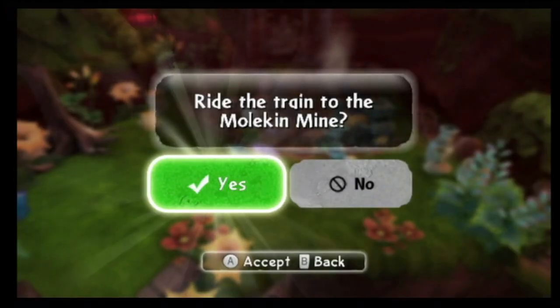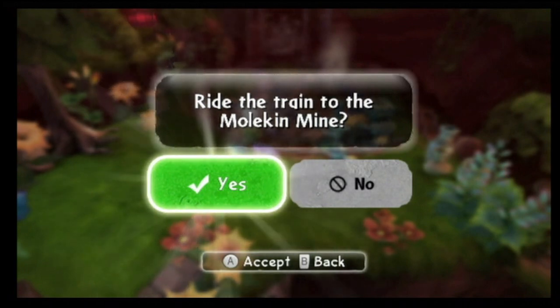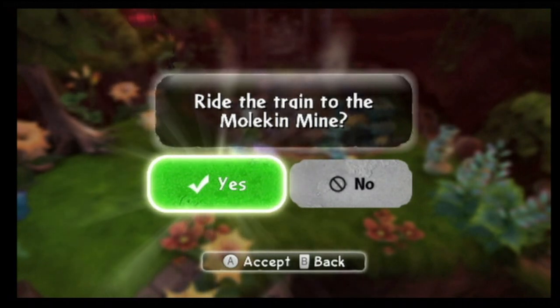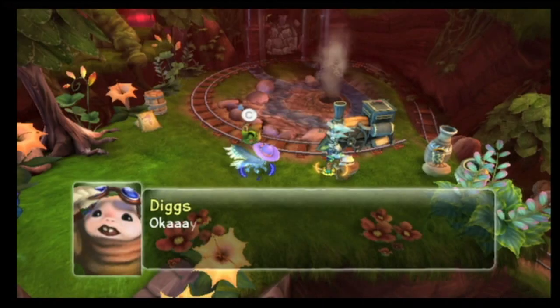Alright gamers, we're back to Skylanders and we're heading inside — ride the train to the Moken Mine. If you're wondering, all you have to do is bring the bomb and blow up the door where the mine is. Pretty self-explanatory.